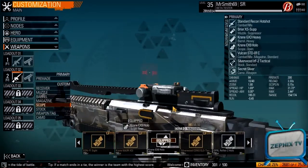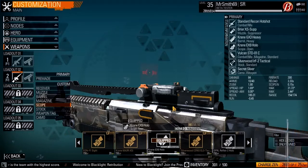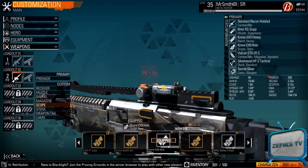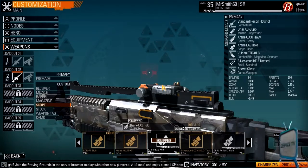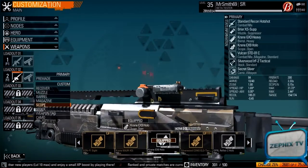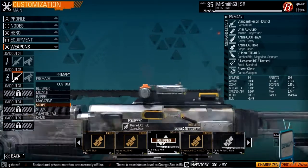The hipfire is god-awful. You have to click at a controlled pace — if you start clicking any faster the spread gets out of control and you're essentially dead. If someone runs up on you with this gun and you don't have a good secondary, you're dead regardless of how you play it.